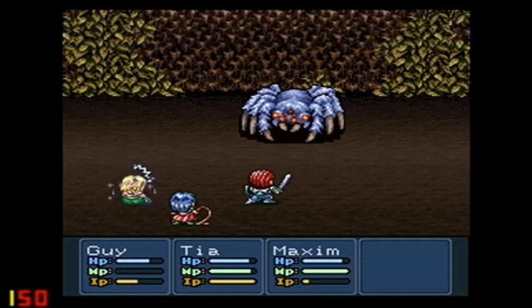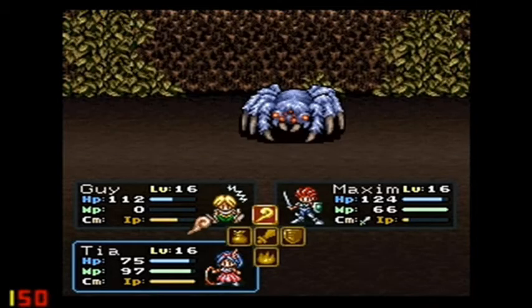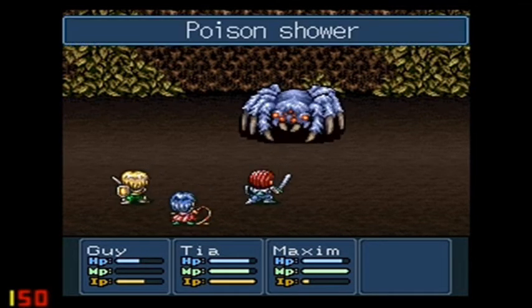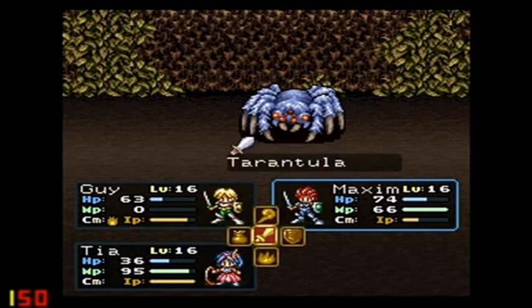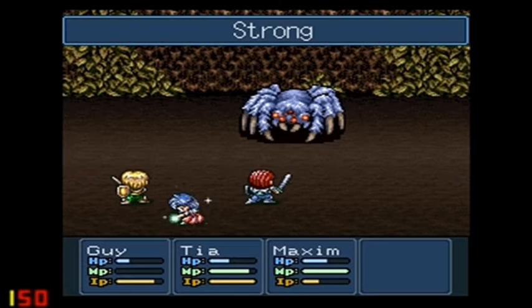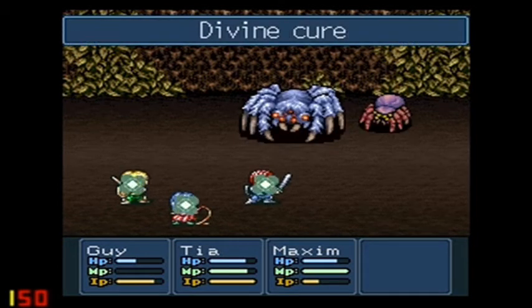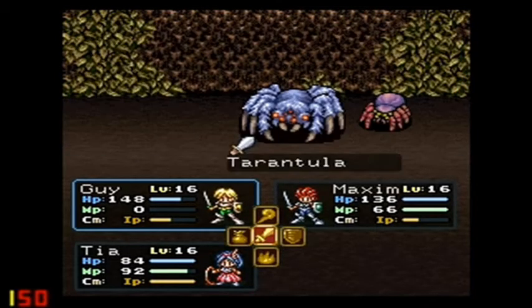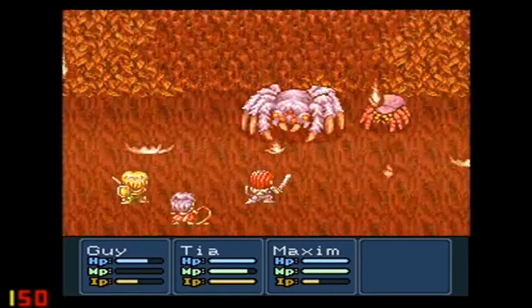I'm gonna go ahead and try and remove this paralysis off a guy, which did absolutely no good. I'm using the Kamu armor's divine cure here, that should give us some good health back. I'm gonna want to use spark on these guys — the fire is definitely good against him.